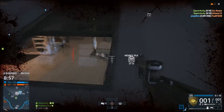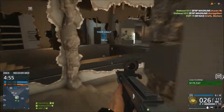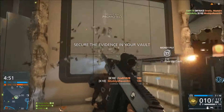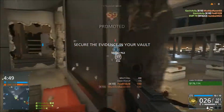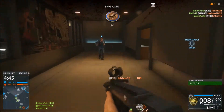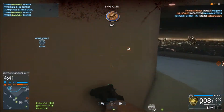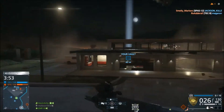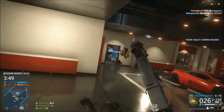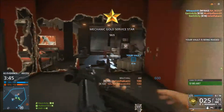One other thing to note with the K10 is the reload times — it has a ridiculously fast reload. Your fast reload, when you still have a bullet in the chamber, is 1.5 seconds. The long reload is 2.23 seconds, which is significantly longer but honestly not even that bad — it even beats the short reload times on some other guns.